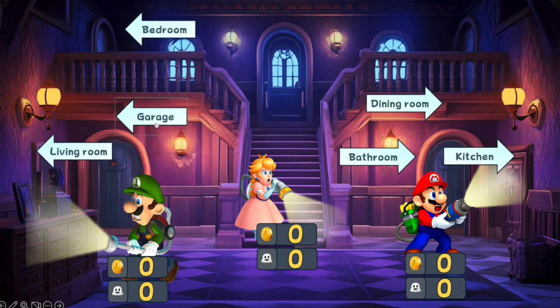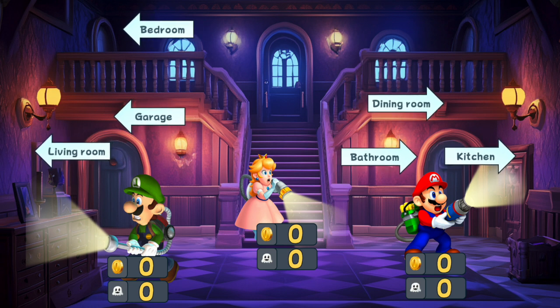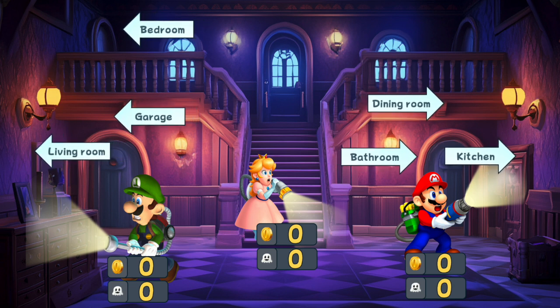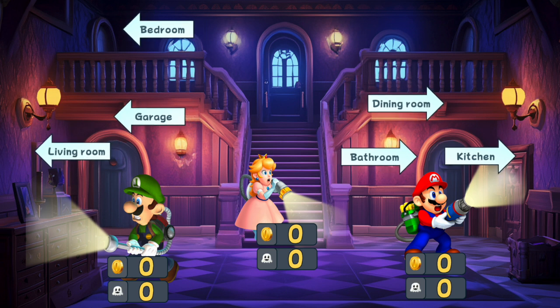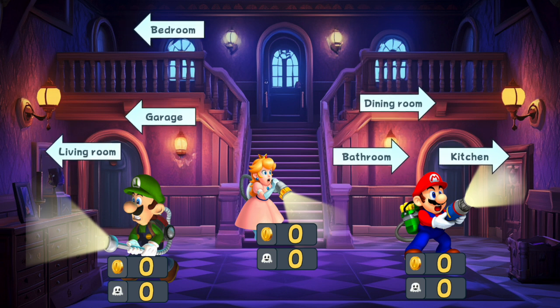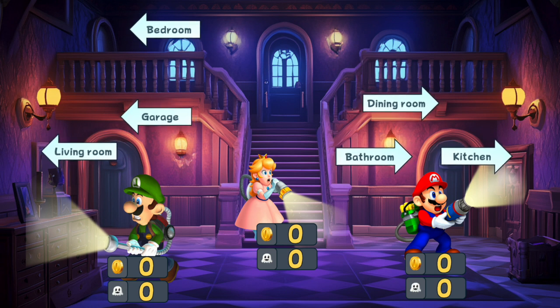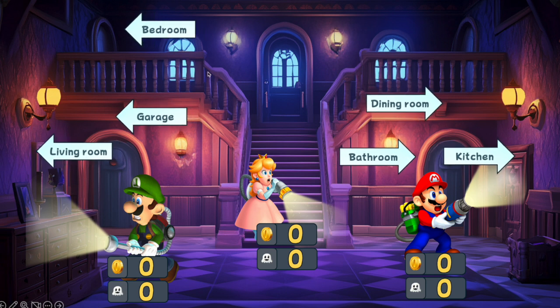When the students decide their characters, they need to press on a different room — we have bedroom, living room, dining room, and so on. You need to collect coins and ghosts. When you collect 10 coins you'll get a secret arrow to a secret room, but if you get three ghosts you can also get to the secret room. To win this game you need to collect the coins and defeat King Boo, the last ghost.